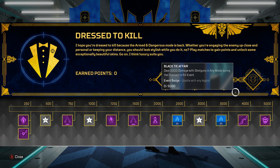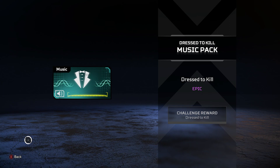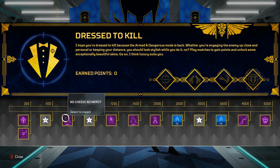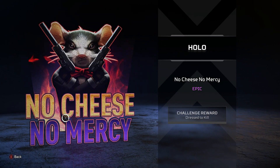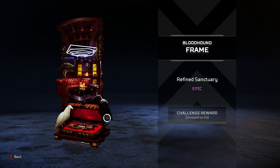Now the prize tracker — this is free stuff. You unlock all these rewards just by playing, getting kills, damage, and completing daily challenges to earn points. Starting off you get the Dress to Kill banner, then some music — it's a little bit more epic sounding. Then 10 battle pass stars (technically one tier), a No Cheese No Mercy hollow spray, 3 more battle pass stars, and the Refined Sanctuary frame.